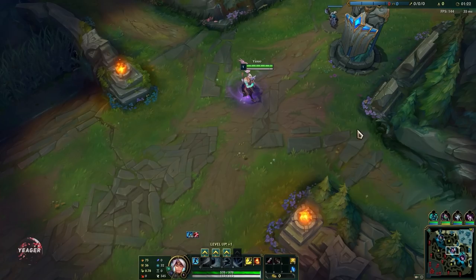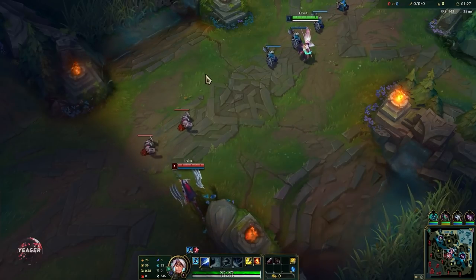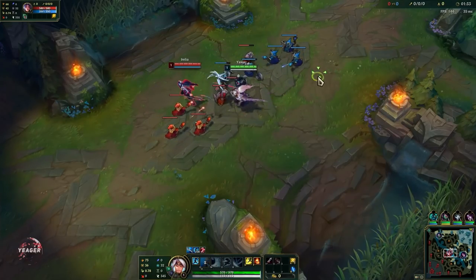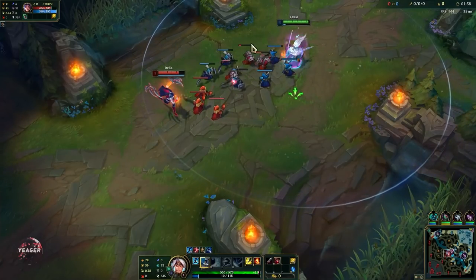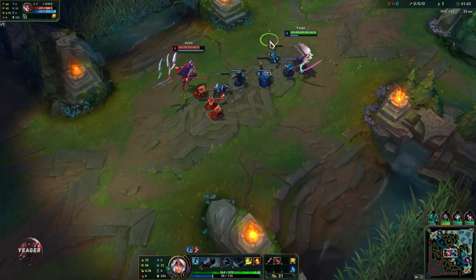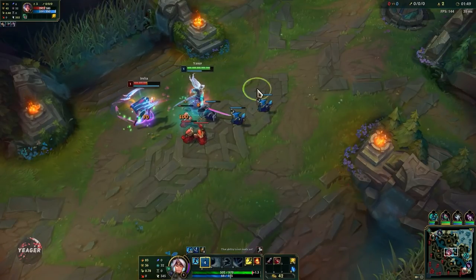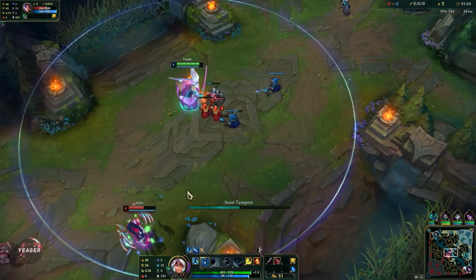So how you play Yasuo in the early stages of the game — you want to start out with your Q level 1 because that is your main damaging tool on a really low cooldown. We are playing against a melee matchup here, so what we want to do is play really aggressive. Whenever they walk up to CS, we want to try to hit them with an auto attack and a Q. There are really few champions who can actually match Yasuo one-on-one. Irelia can do that if she has her passive fully stacked, but otherwise we want to play really aggressive like I'm doing right here.